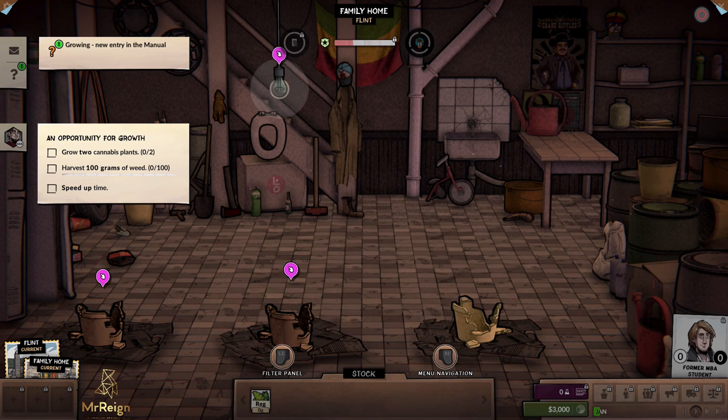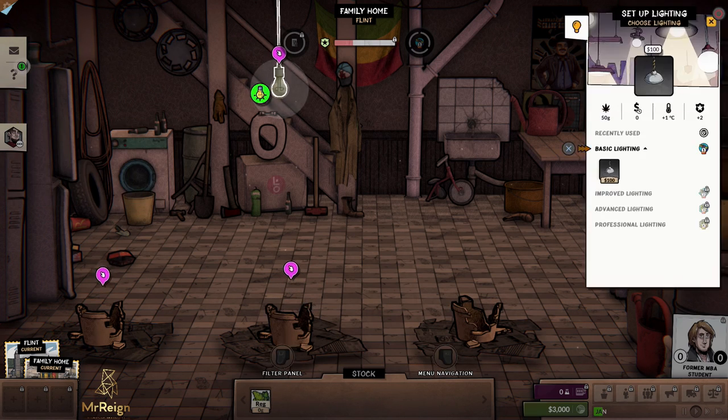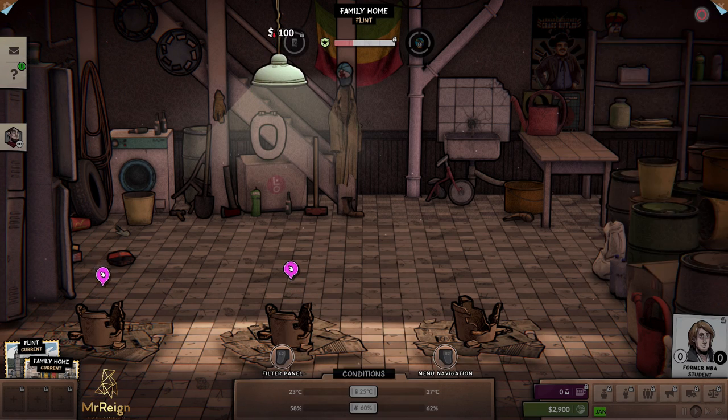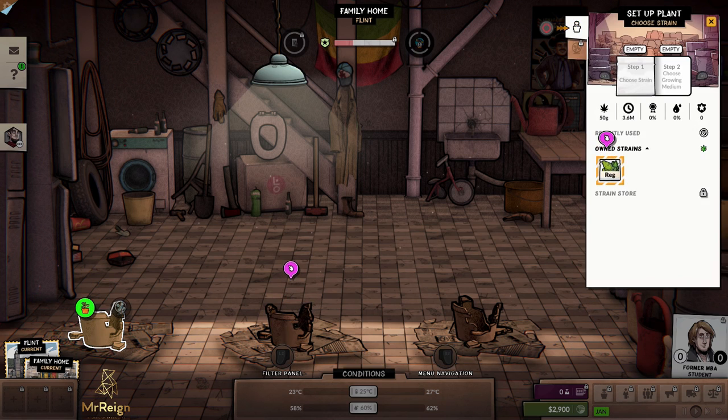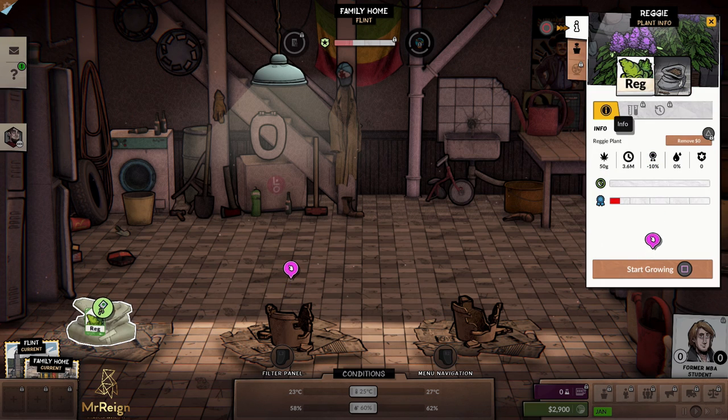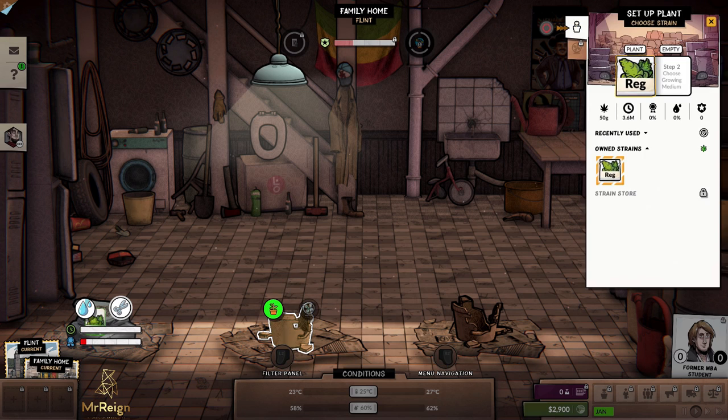The first thing we're going to do is get a light going. I would actually prefer a mouse pointer to this because it's difficult to see what is actually selected, but for now we're just going to purchase a light. Then we're going to head down to the bottom left corner and get our Reggie going — that's our standard strain with the standard soil — and start growing.